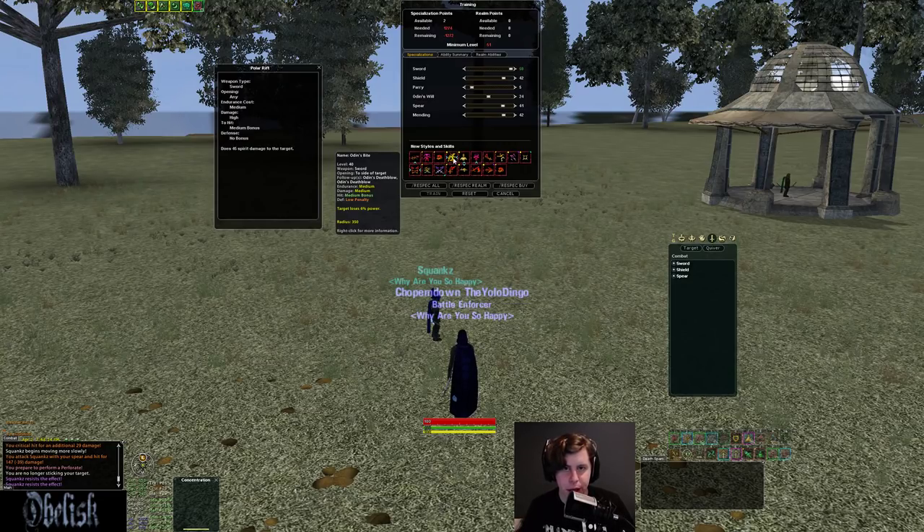Other styles in the Sword line: you get a side chain that does decent damage. The first style is medium damage with a small power drain. It follows up into Odin's Death Blow — medium damage with 150 Spirit damage. It's essentially the same as your Spear side chain except it's not cone-based. Sword spec is decent for soloing in 1v1, but in groups I think Spear is so much better.